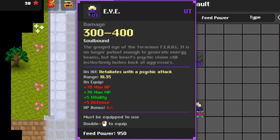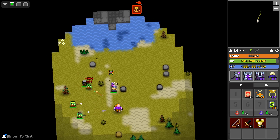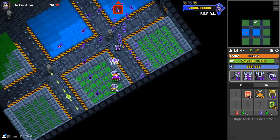Then we have the Eye ring, which stat-wise is a slightly better experimental ring — 5 DEX and VIT, 70 health and mana. But upon taking a hit, not damage — you don't have to receive any damage, but if you get hit by an enemy, however many times in a row with no cooldown, it will retaliate with a 300-400 damage physical attack at a rather impressive 10 range. So if you're getting harassed by a bunch of small minions that don't really hurt that much, this ring can actually clean up pretty well. This might be my favorite part of the set, just on that fact alone.